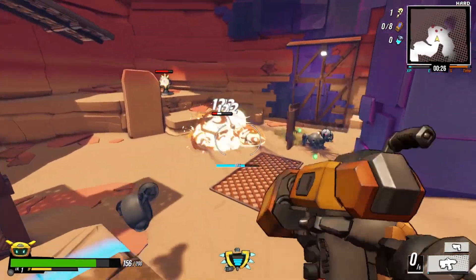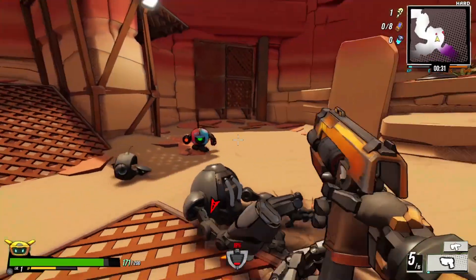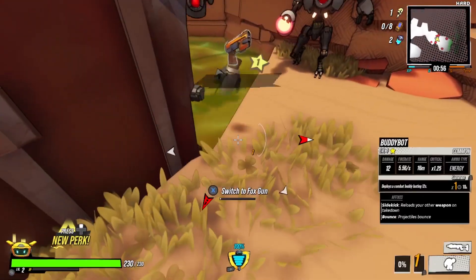The first step to any of these is of course finding BuddyBot, who is, from my testing, always in the first half of the first stage. He'll look like this, and he'll never shoot you, and if you don't pick him up, he'll follow you around and help for as long as he can.